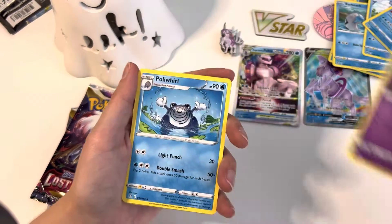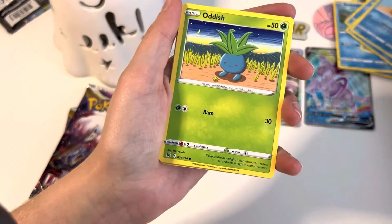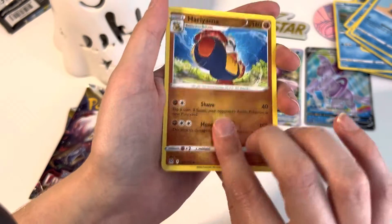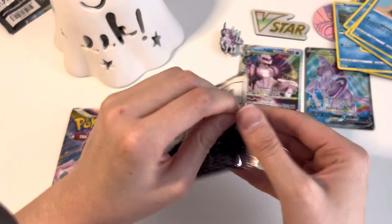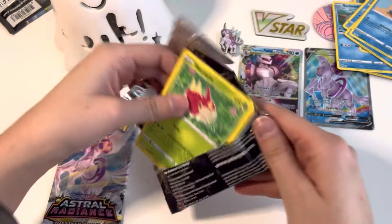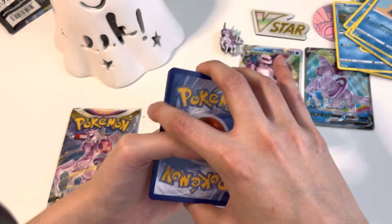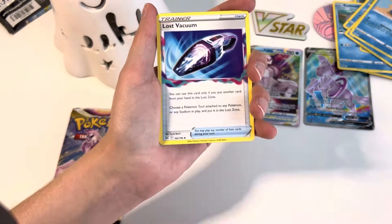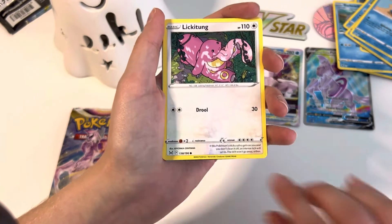Electric Energy — if you watch my last opening, electric was the theme of that one; the theme of this one is water. Yep, that was a lot of waters all in a row. Slugma, Harima, and a Glacer. Well, we haven't really pulled anything yet, but it's really fun pulling — I'm just opening up these packs. We got the full art Palkia and the V-Stars, so that makes the box all worth it. I think I do see something in this pack though.